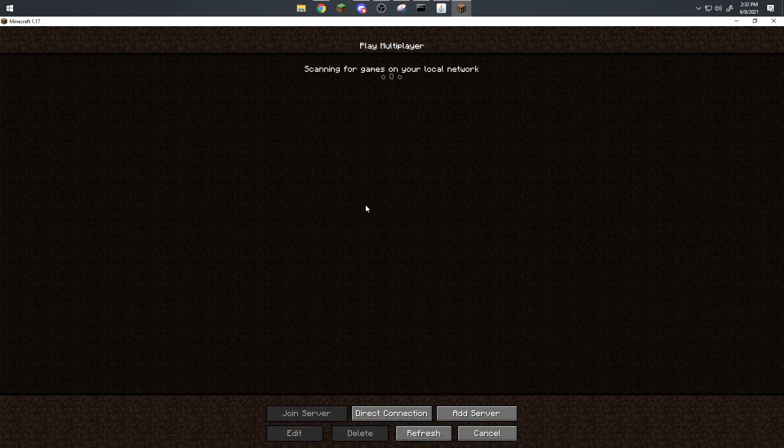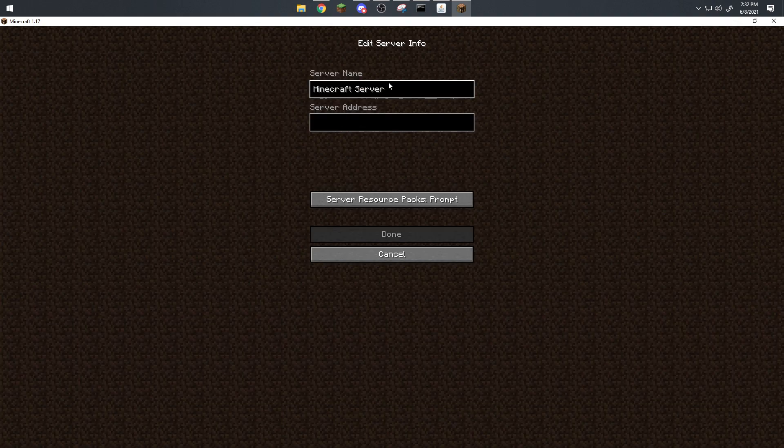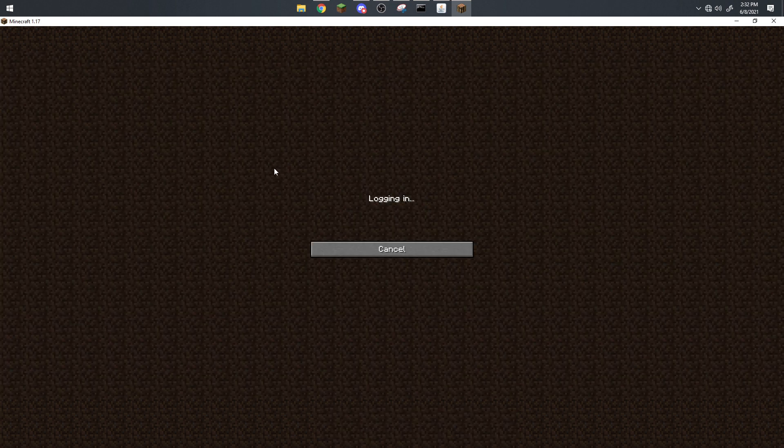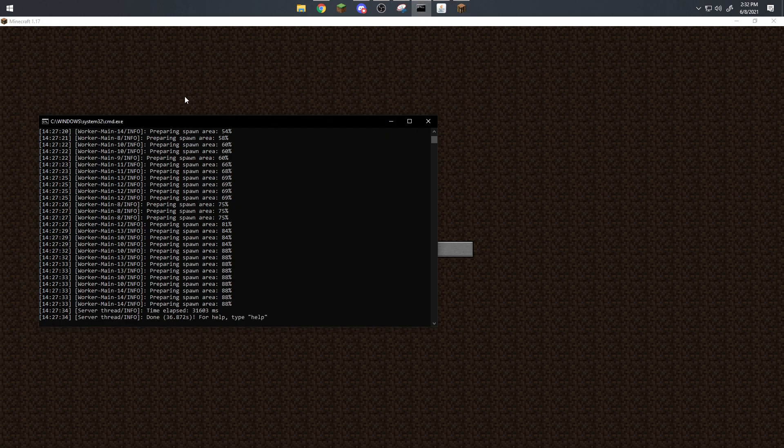Now let's head into Minecraft. Go into Multiplayer, add a server — I'll just keep it as 'Minecraft Server' — and set the IP to 'localhost'. Click Done, and as you can see it loads up just fine. When you first join it will start generating a lot of chunks, which may take a few moments since we're only running on one gigabyte of RAM.